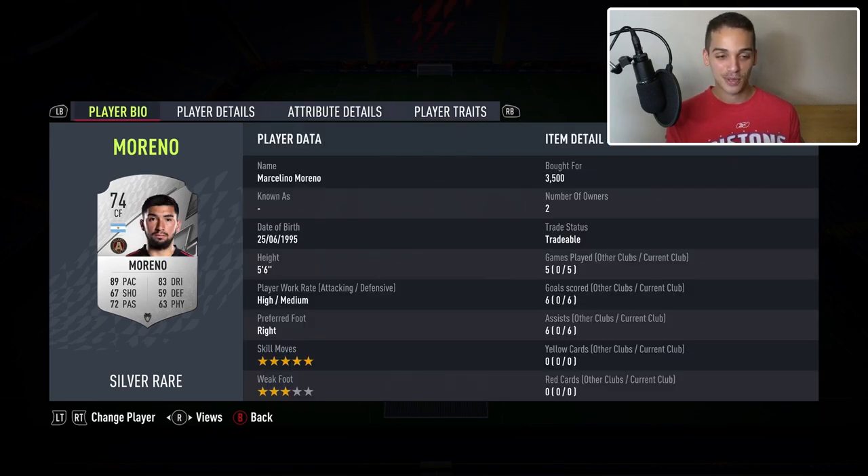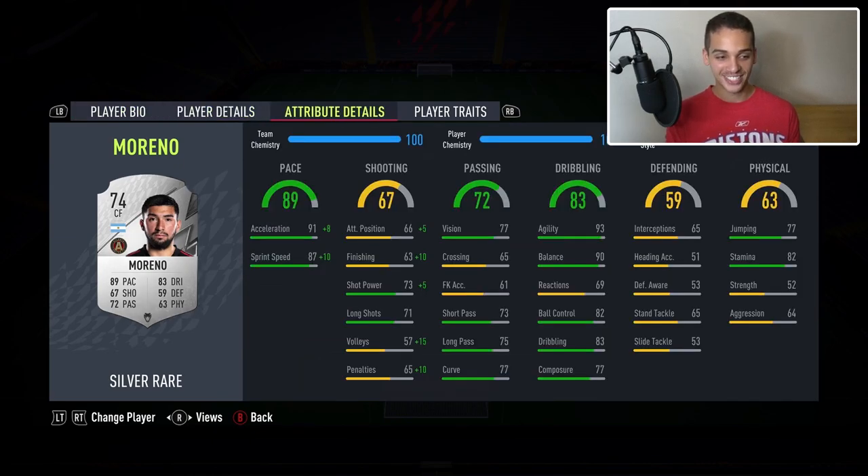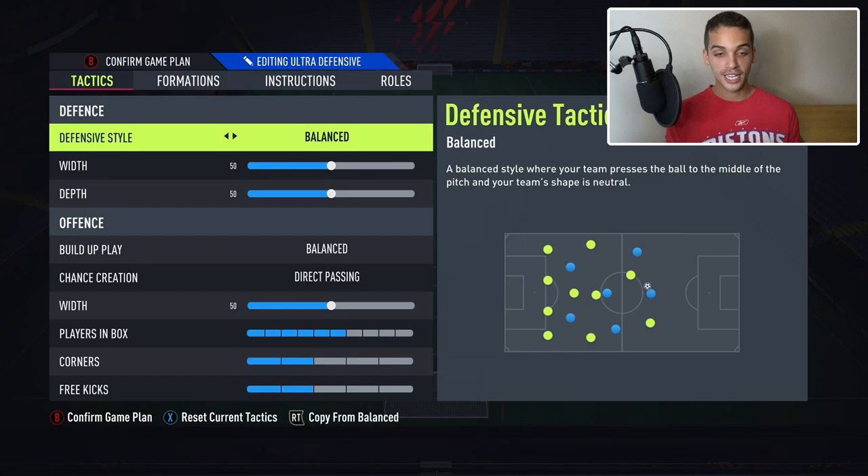My favorite silver player on the team by far is Moreno. I've already played a couple games with him off-recording and he was fantastic. He's five foot six, which is really good for dribbling, has five star skill moves, and with a Hunter chemistry style he basically has 99 pace. He's also got good stamina, agility, balance, and dribbling in game.